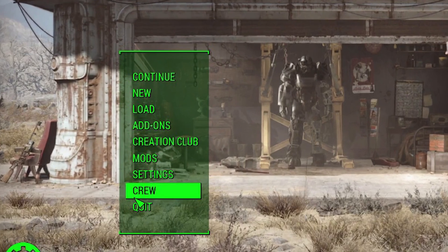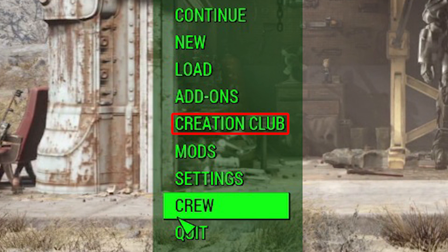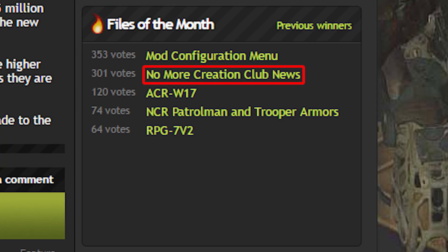This mod won't get rid of the Creation Club outright or anything like that, but it will make it easier to ignore and forget. Obviously you could just choose to ignore the spam box altogether, but this mod is as much a simple aesthetic tweak as it is a gesture towards Bethesda. The fact that this is one of the top mods of the month, with 17,000 downloads and counting over the last 15 days or so, should give you a pretty good idea of just how abhorred the Creation Club is.